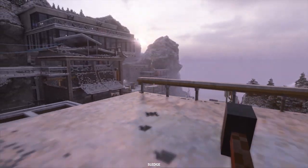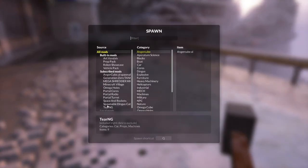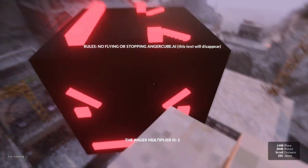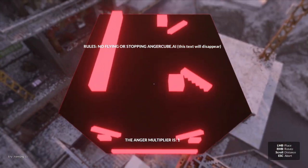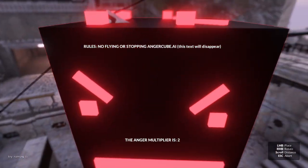Okay, the first one I want to start with is this thing called AngerCube.ai. It's this thing right here. Basically it chases you around the map, and as it chases you, it gets more angry. I need to place it and then run.